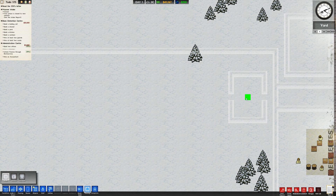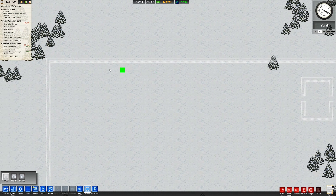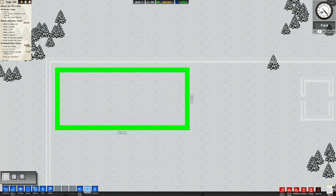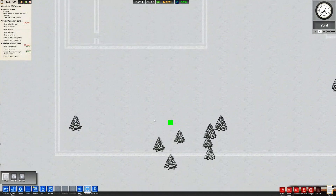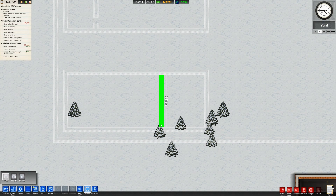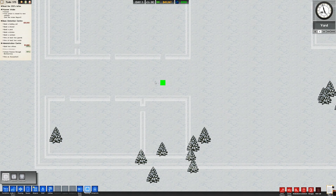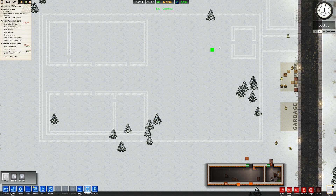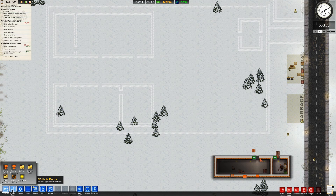I reckon we'll have a reception building here. Behind that, a yard. Right back in this corner, the main first block — a big holding cell, then a shower. Down here we'll have a kitchen and canteen combo, with doors for prisoners and a walkway section. Kitchen, canteen, yard, shower, holding cell — this should get us underway.